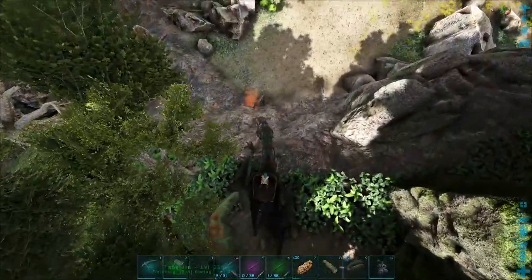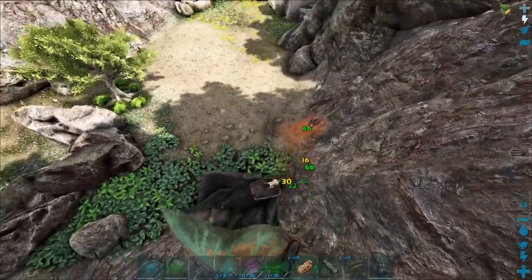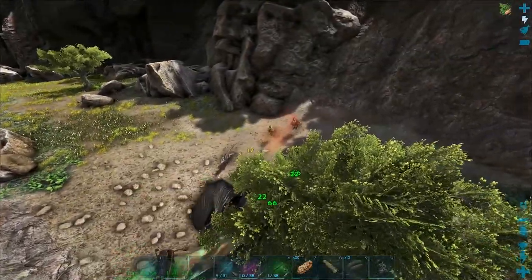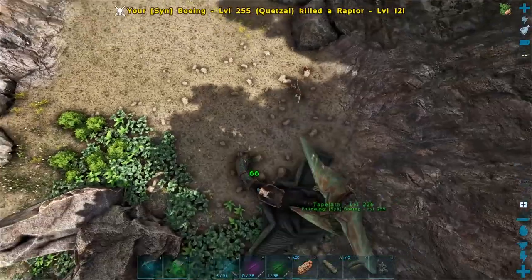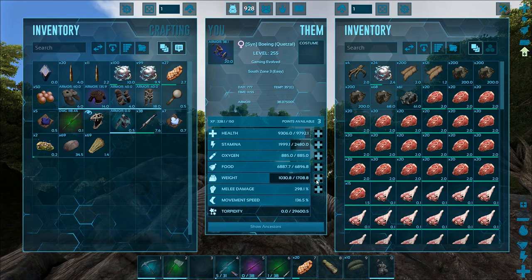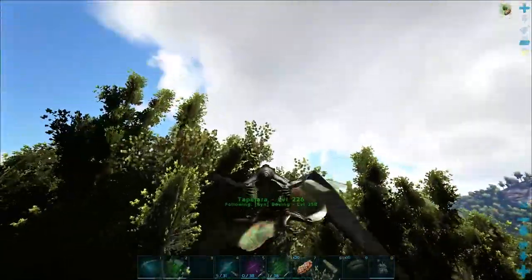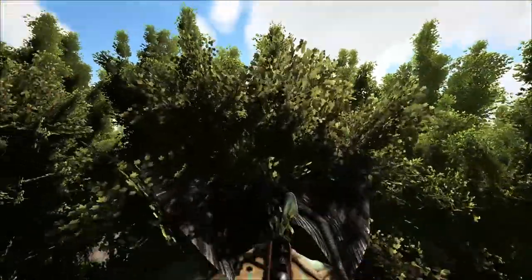There's an alpha over here right beside the oasis. I've weakened it with my rifle and now we're going in for the kill with the Quetzal. The tape jar is on passive so it doesn't help. Yes — awesome! Let me kill this raptor. We got three levels from killing an alpha — I know it was a low level but still. Alphas used to be amazing but now they're not as good. This tape jar just keeps flying into the Quetzal's butt the whole trip — kind of annoying.